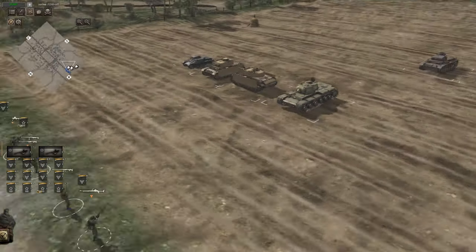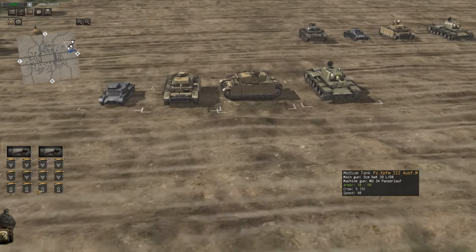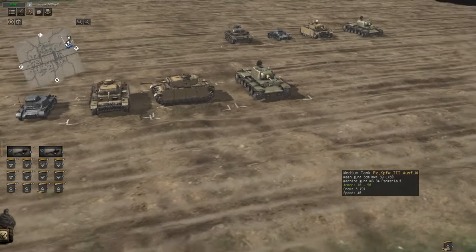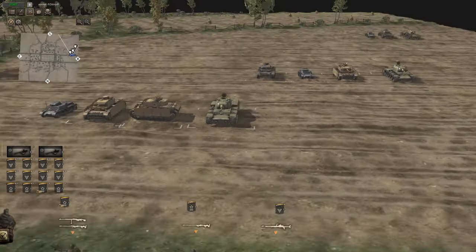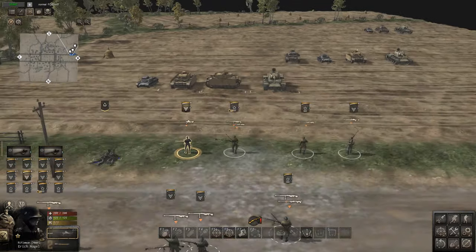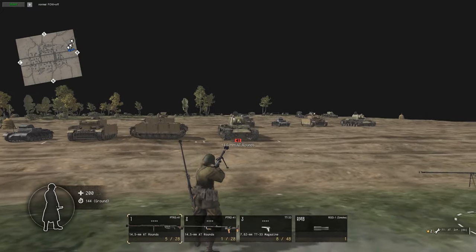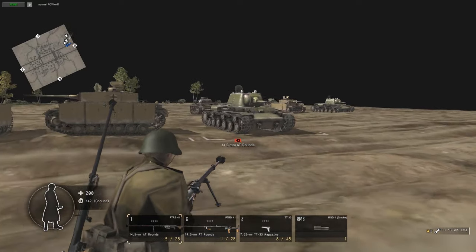AT rifles are light anti-tank and they are effective normally against things like Panzer 1s, Panzer 2s, maybe even Panzer 3s at close range. They can be negated against things like skirts - that's why I brought some out here just to show you - and against heavy tanks as you can see. Even the strongest AT rifle has no chance of penetrating there.